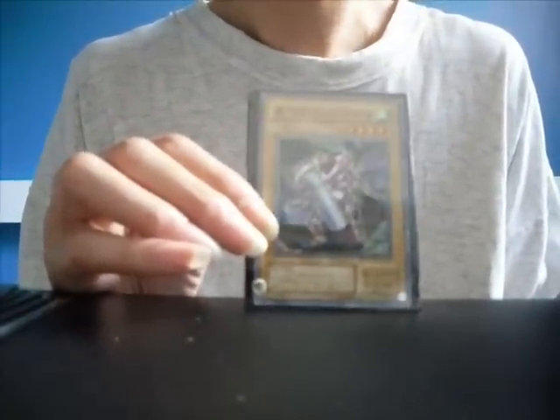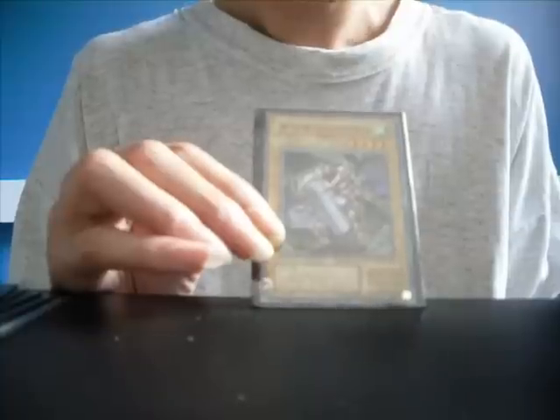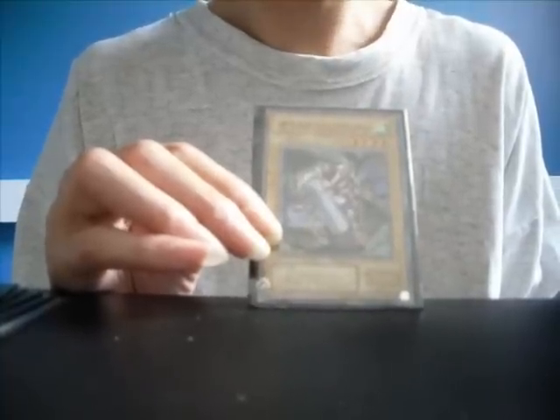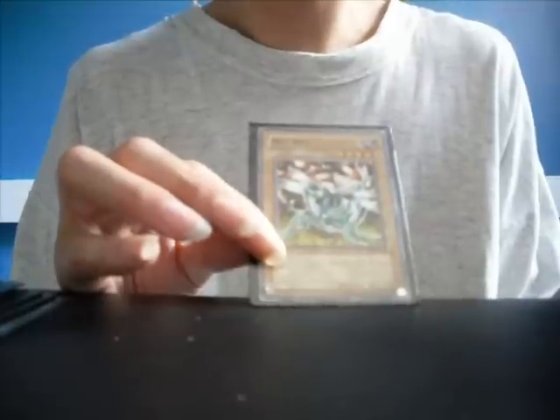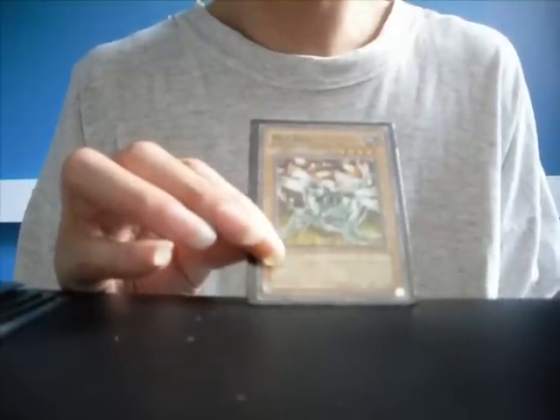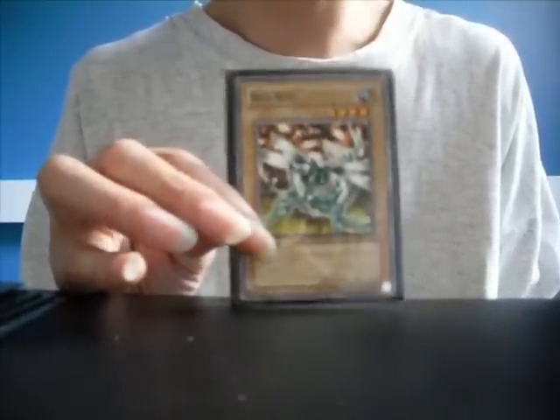Jirochin Kuagata. 1700 attack, 1000 defense. Level 4. Normal monster. Neobug — 1800 attack, 1700 defense, level 4 normal monster.